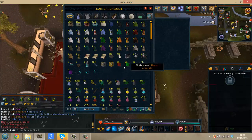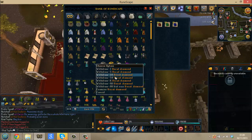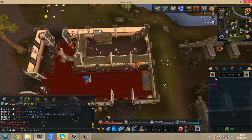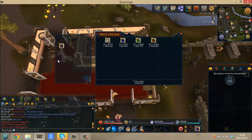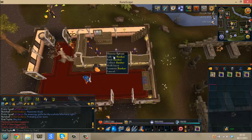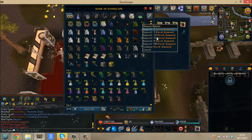Let me price check these. These geodes also drop crystal seeds — they're about 30k but apparently they're very rare. I got one on like my second ever geode, but they wouldn't drop me a triskelion piece. So 1.2 mil total. The scrimshaws are about 375k each, so that's like 4 scrimshaws and it's paid for themselves. And I've also got the key pieces as well, which is pretty damn epic.